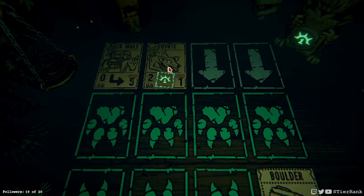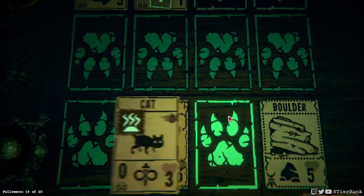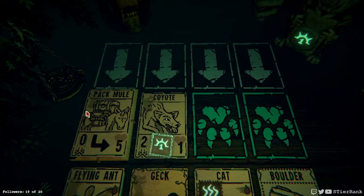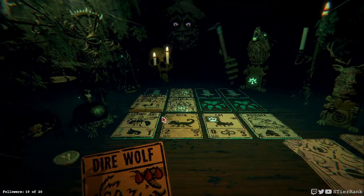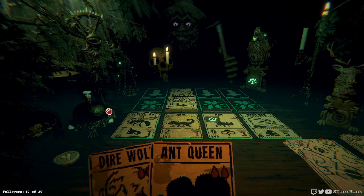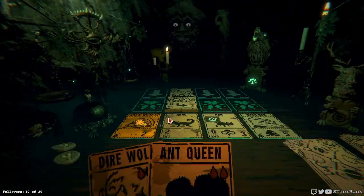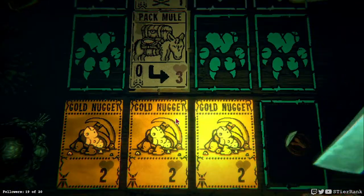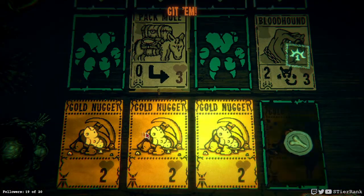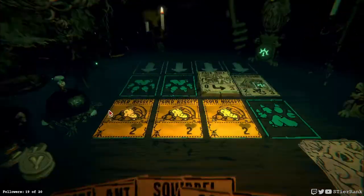Our Gek can actually survive the coyote now. So we'll place it in first and let's get our flying ant started. Phase two already. We're gonna lose all the cards we currently have on the board though. I don't think we have anything to use against them, though. We may actually lose this round just purely due to our situation here.